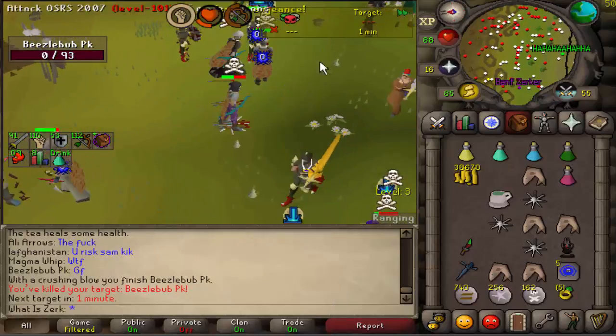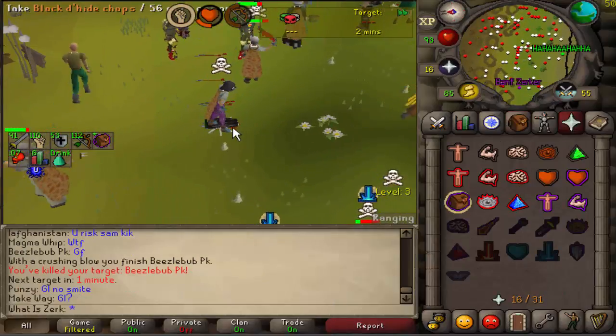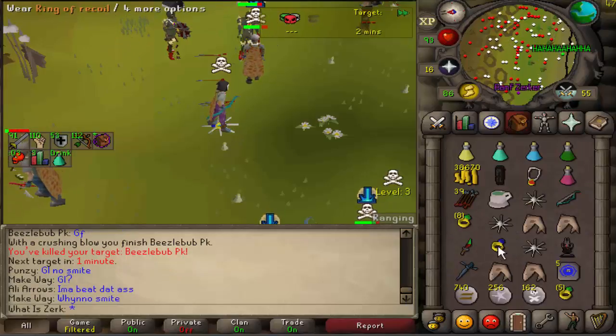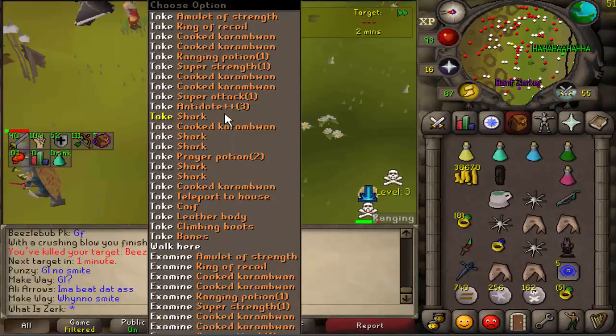Good fight man - 20 MSB followed by the 24-24 DDS, got that 64 stack in there, really nice. I think he was coming in for the AGS spec because as soon as he died he was wielding the AGS. Got the tier 5 as well.